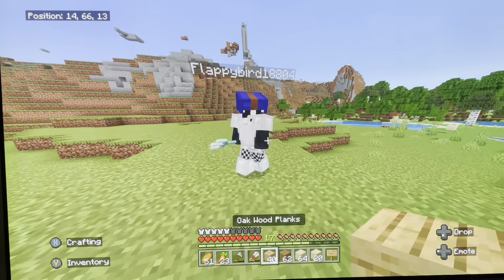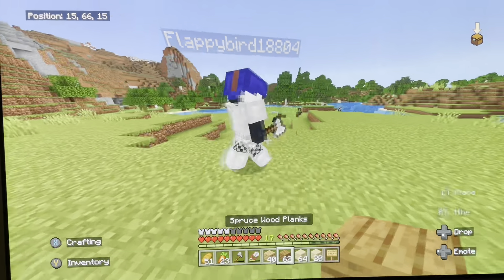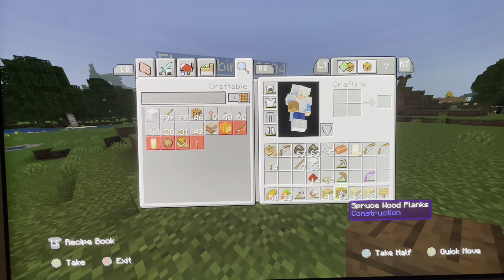We're going to have three sections. We're going to have the oak section, which is going to be the easy section. We're going to have birch being the intermediate section. And then spruce is going to be the hard section.